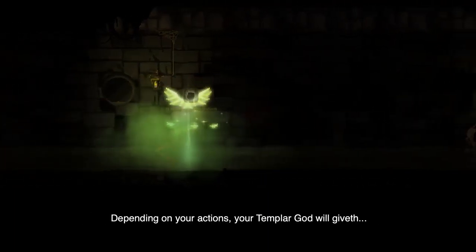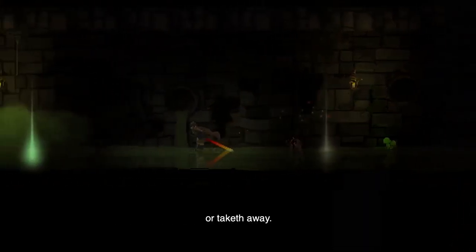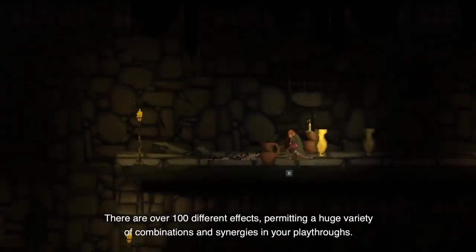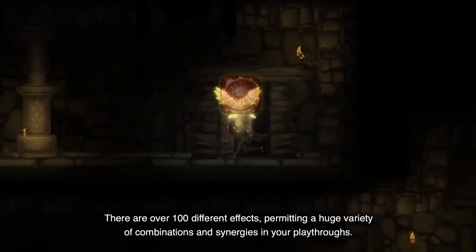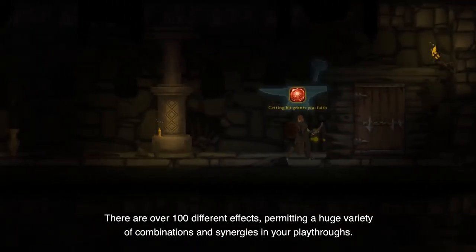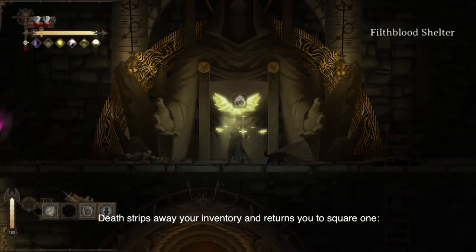In Dark Devotion, buffs and debuffs take the form of blessings and curses. Depending on your actions, your Templar Guard will giveth or taketh away. There are over 100 different effects, permitting a huge variety of combinations and synergies in your playthroughs.